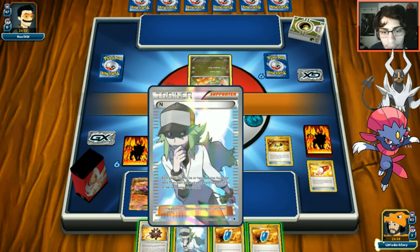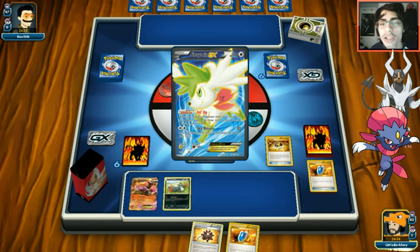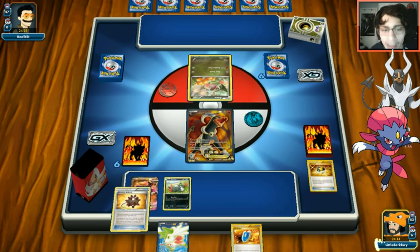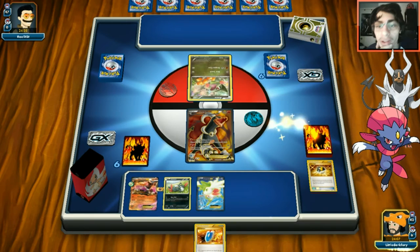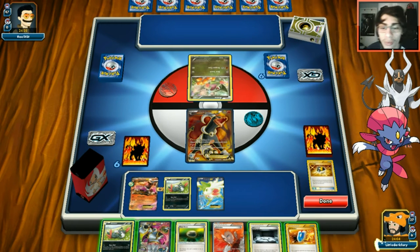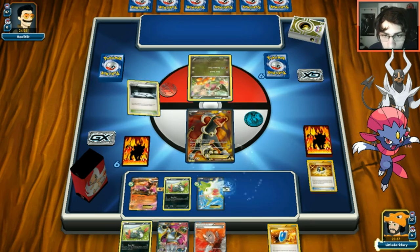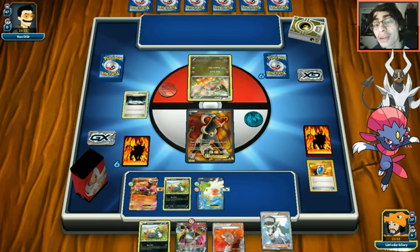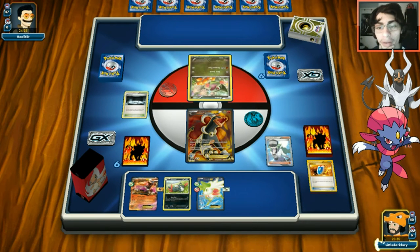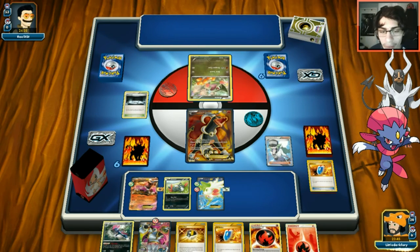Another Trainer's Mail hits Ultra Ball. We Ultra Ball discarding N and Via Seeker to grab Shaymin. We attach Bursting Balloon to the benched Houndoom and use Shaymin to set up for five. No energy and no Spirit Links from the draw but it's not the end of the world.